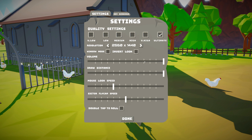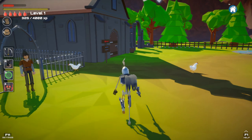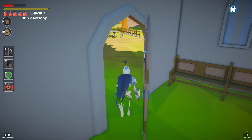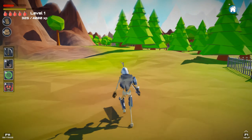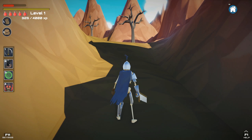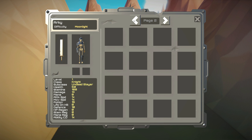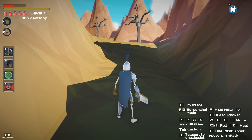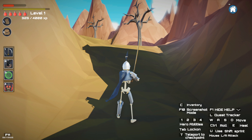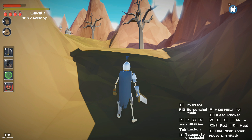I can talk to his wife — no quests here. Let's go up this hill. I have to watch out for my HP. Do I have any items? C for inventory, okay. I have nothing here. Quest tracker — no quests. Hero abilities. WASD to move, Control to roll, E to heal — oh okay, here it is. Lock on — if you press Tab it will lock on. Teleport to the checkpoint. Okay, let's have it for lock on.